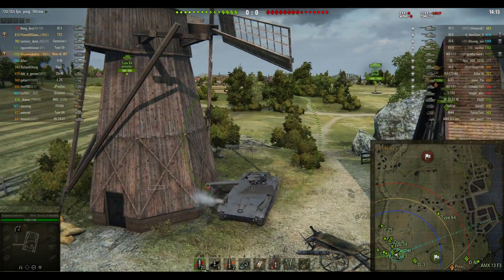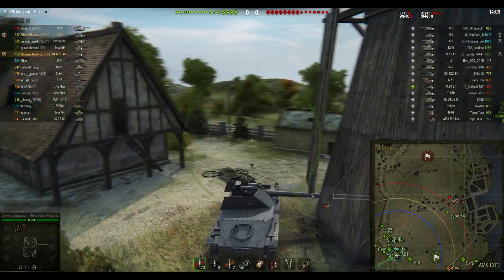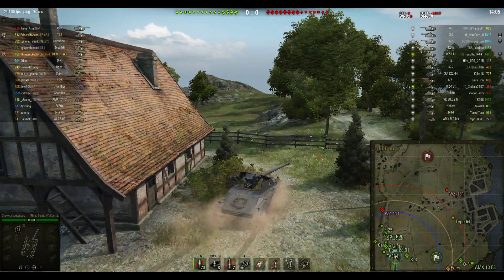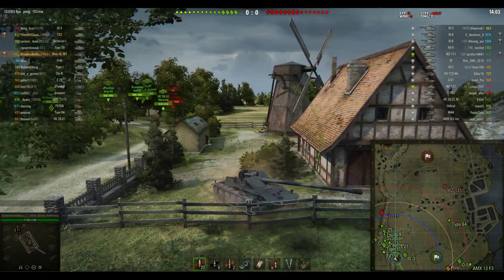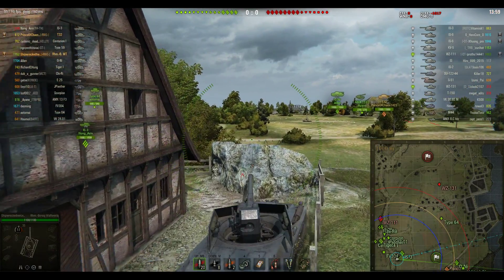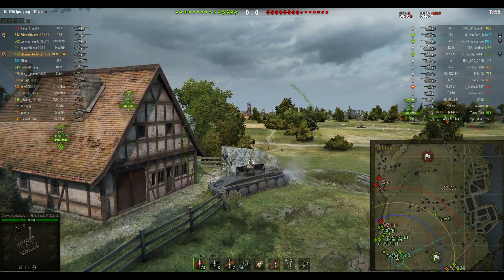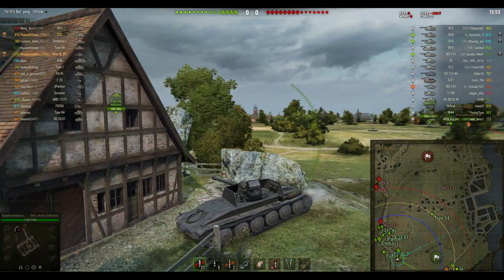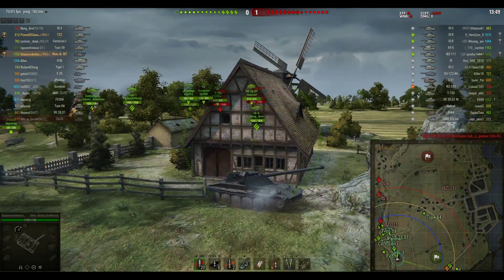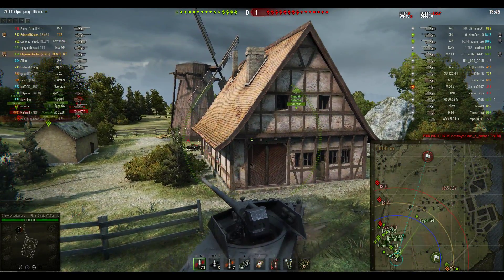If we look at the minimap in this battle, it's a bit of a slow start. A good proportion of the tanks on Shipwrecked Twice's side have gone down or set up on the 1-2 line, getting ready to camp. Only the Prince of Chaos and the Type 709 Japanese heavy tank have gone east along with artillery — a Type 64. The artillery is rightly moving back, thinking they won't last long out there if the enemy push that side.